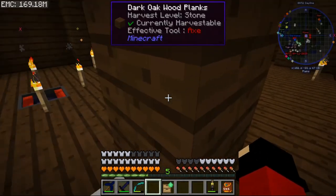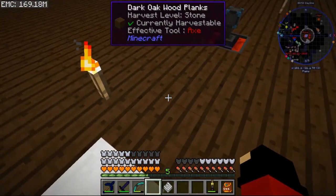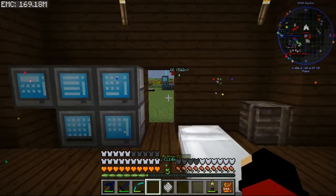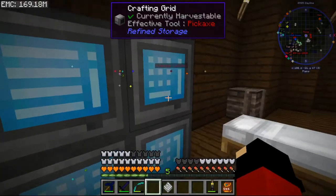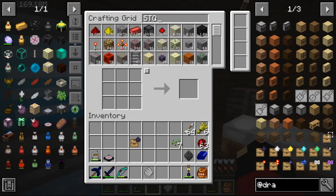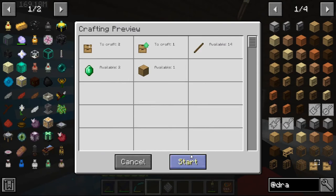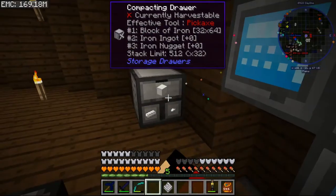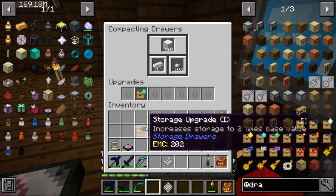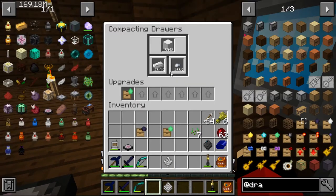Ah, it was already made! We need to take that one out. So if I put this storage disk in, I can then take the other one out — though then you've got that stuck there unless you make another storage disk. Then I'll shift-click to get this one, take that out, and now this drawer will hold a whole lot more iron.